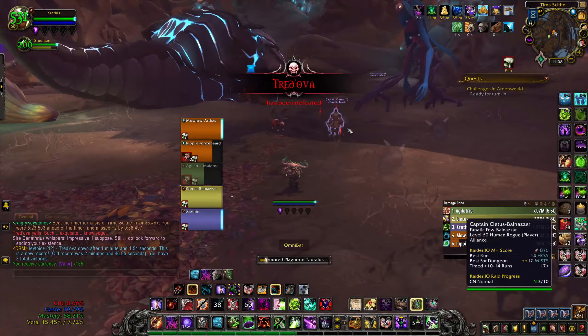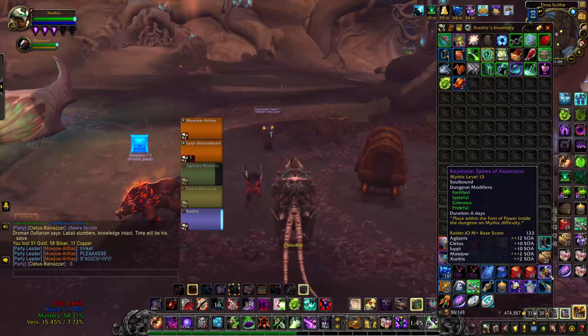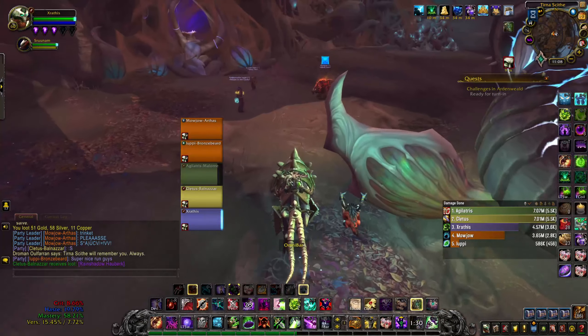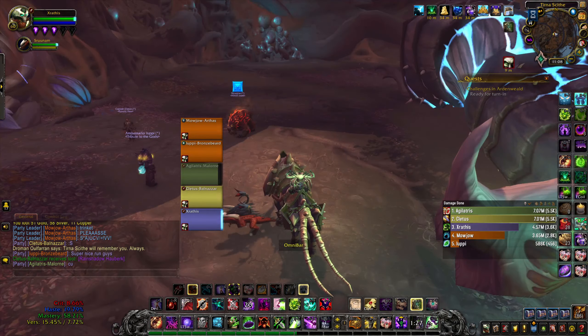Did we get anything? Nothing. Spires! Oh my god — we actually got Spires of Ascension! That's actually incredible, I really wanted to do Spires. So I'm definitely going to be doing that. If you want to see that, obviously make sure to leave a like on this video and comment down below. I definitely want to push my IO score and that's the dungeon I've only done a two in, so it makes sense. Guys, thank you so much for watching — I really hope you enjoyed it. I've been X-Raythus, I'll catch you in the next one. Don't forget to subscribe. Peace!